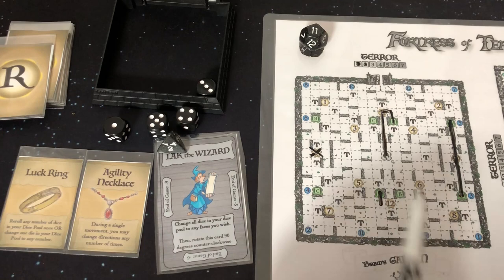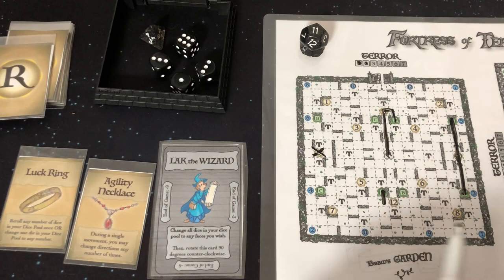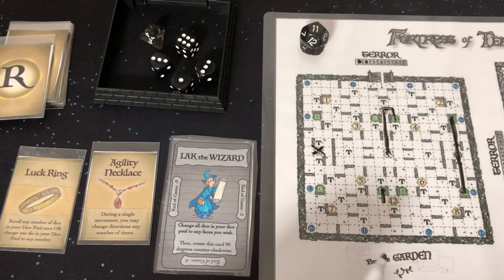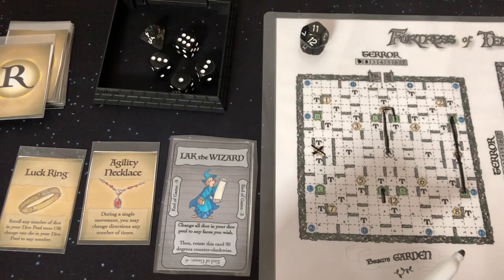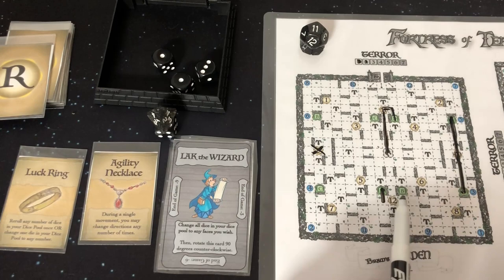Let's go ahead and roll our dice. We've got 6, 3, 3, 1, and luck dice 1. I'm going to use my Agility Necklace here because I want to try to get this 11 and 12 in one turn. I'll combine the 6 with the 3 to make 9 movement — during a single movement, you may change direction any number of times. I'm hoping to go one through nine and get all the way to that 12 and that 11, getting two of them here. Then I have a 1 and a 3 — so I go 1 and 1.